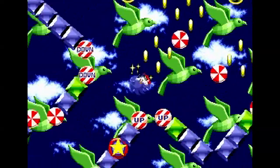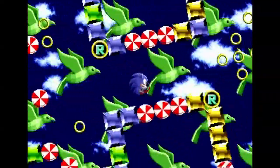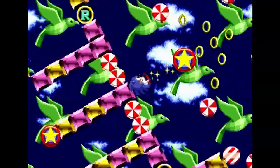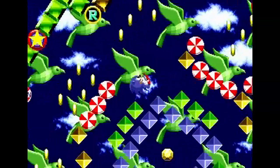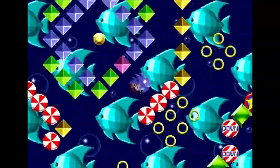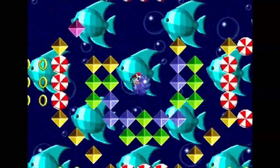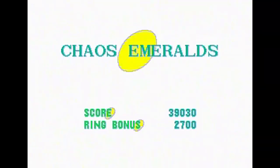About the Special Stage: all the crystals along the wall are just decoration — they don't do anything. The R blocks actually change the way the stage is spinning. The peppermints just get in the way. The star things are bumpers that bounce you. The blocks that say up and down change the speed at which the stage is spinning. The small crystals before the emerald you have to chip away — pink is the weakest and blue is the strongest. And of course there's the Chaos Emerald itself.